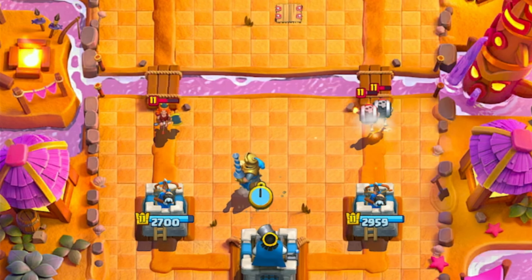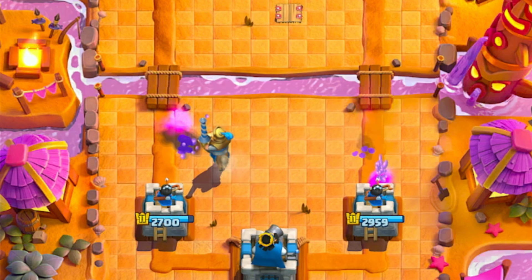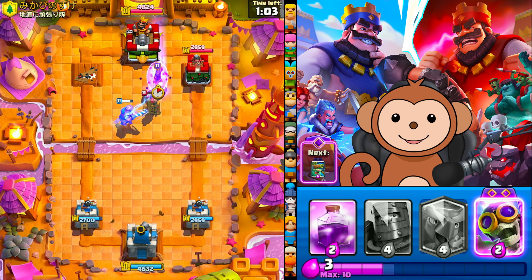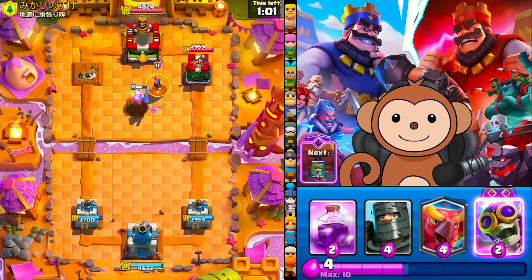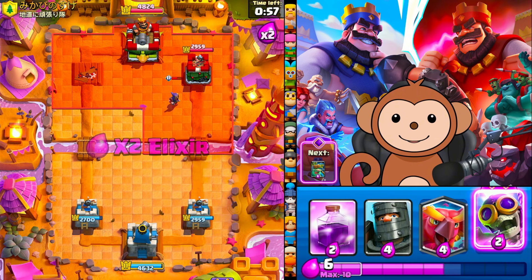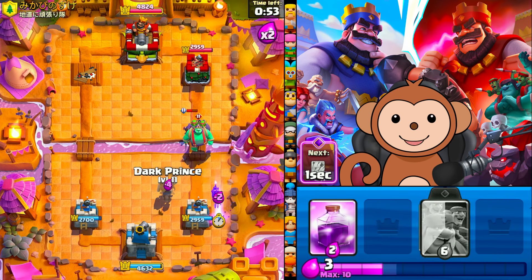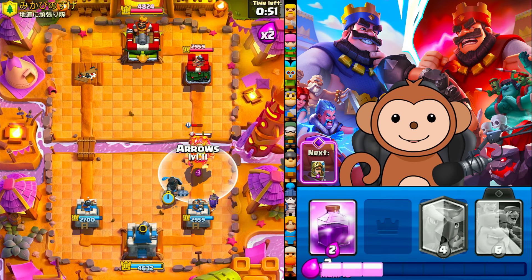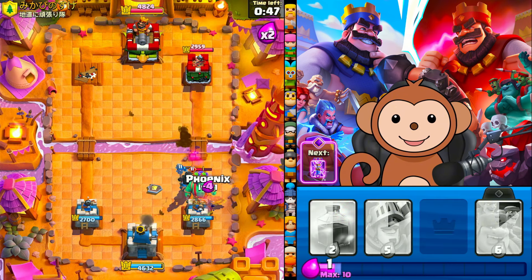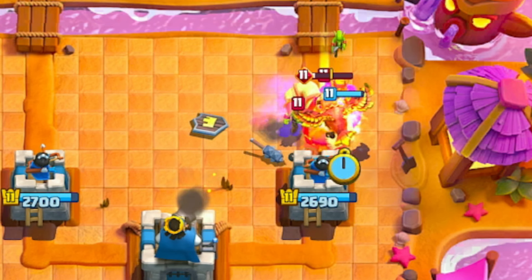He's got an evolution Jolly Green Giant up next, so we have to be very careful — and a Wizard. Luckily we broke his shield. If he puts it down right here, I'm gonna go Berry. Oh there it is — let's go Dark Prince to tank. Let's arrow all this, we want to finish off that Wizard. Awesome, that's exactly what we needed.